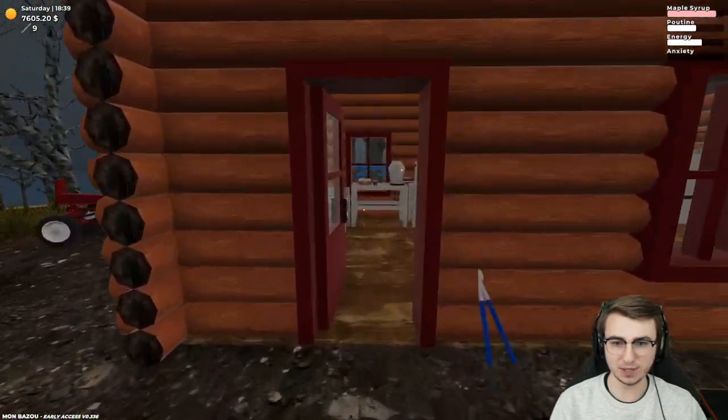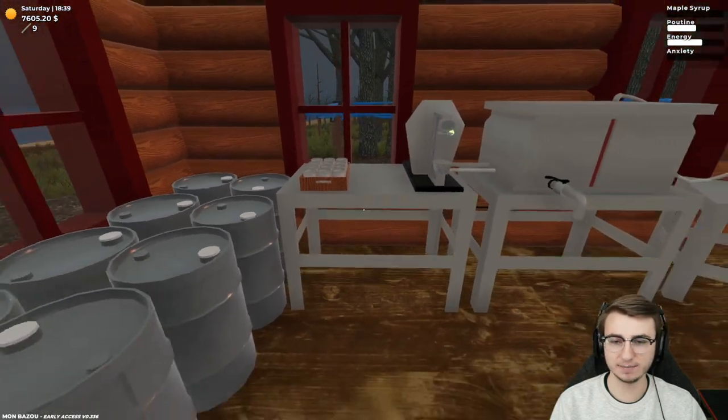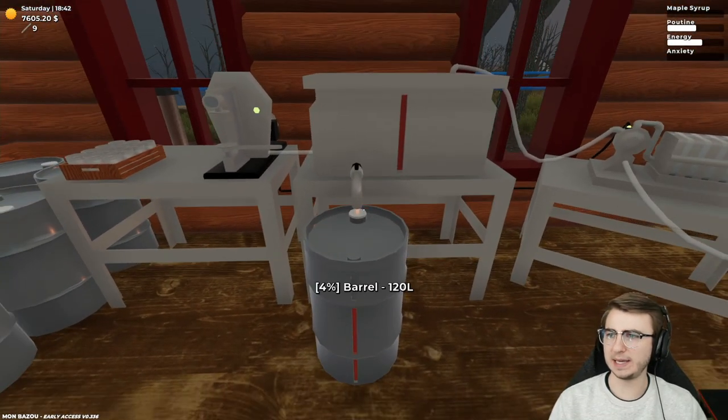We've got to go sip on some syrup before we just keel over and die. Our packs are falling out of the truck too. Oh yeah, we've already got a pre-made one right there — perfect. Let's get a few more barrels going, we'll head back over to the house, probably have us a poutine and then we can head to bed.